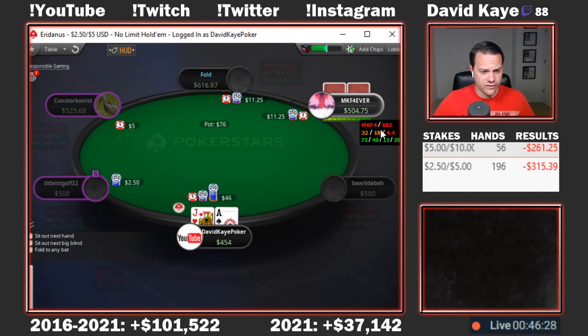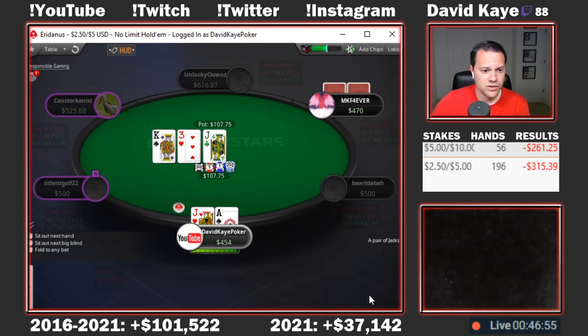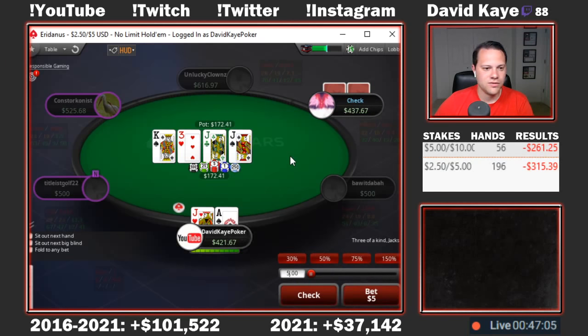Low-jack open, hijack flat. We'll go for the squeeze on the button with ace-jack. We open the ace-jack, get called. I think I'm going to be betting pretty close to range here, so I'll bet even with the hand. If we're going to find some checkbacks, this plays as a really good checkback. But I kind of want to stay balanced in these spots, so we'll bet and then just get the sweet turn card here.